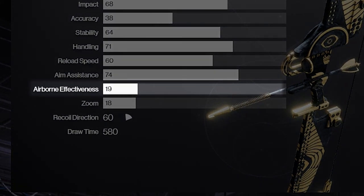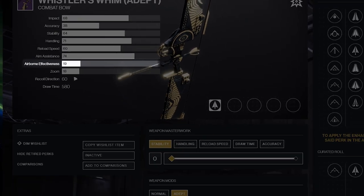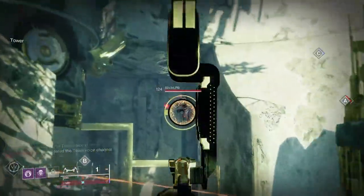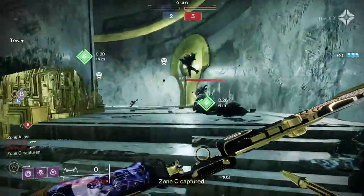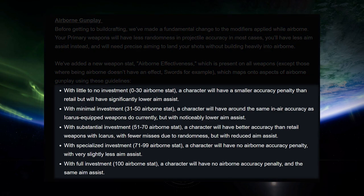Which leads me to the second way the Whistler's Whim is even better than I thought: Airborne Effectiveness. In-air accuracy can be super confusing after all these changes, but I can break it down clearly for you on this weapon. Whistler's Whim has an Airborne Effectiveness number of 19. That may seem low, but that is by far the highest Airborne Effectiveness stat of any legendary bow, precision or lightweight. The next closest is Under Your Skin at 15. By itself this doesn't change how the bow operates, but once you start stacking things, it becomes clear Whistler's Whim is elite — it is the only legendary bow where you can place a single Icarus mod on it, adept or non-adept, and push the Airborne Effectiveness into the next category of in-air accuracy.